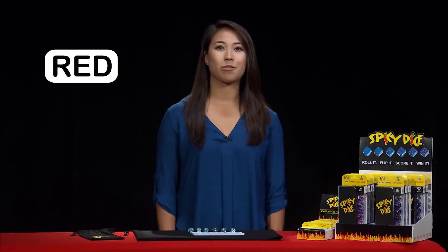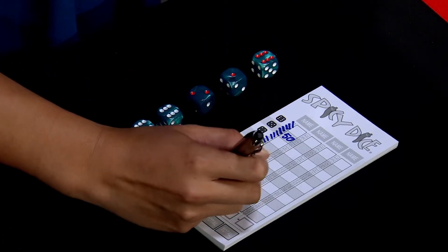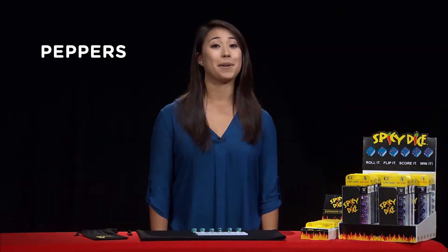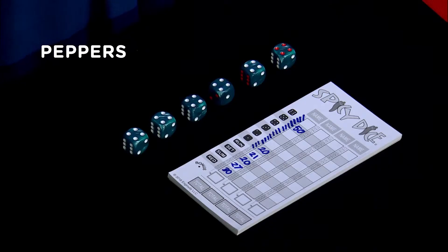Finally, the red box scores ten points for each red number and other dice score nothing. Now let's talk about the biggie: peppers. A pepper is either six matching numbers or six red numbers. Six sixes, fives, or fours is a big pepper.